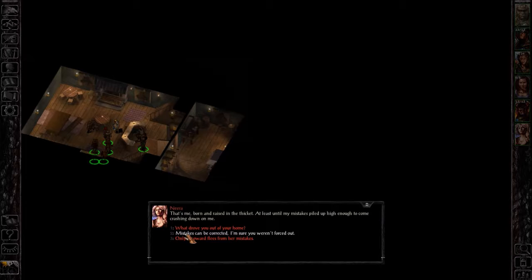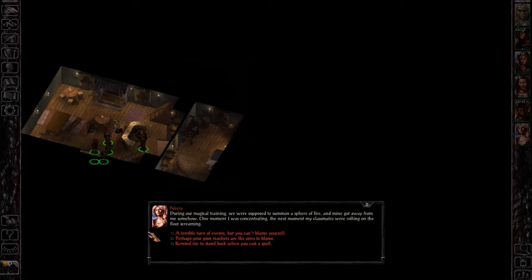I'm going to be friendly with her. I'll say: 'Well, I guess nobody kicked me out — but they would have if I'd stayed.' She explains: 'A maiming or two, if you don't count the second degree burns. Completely accidental — and everybody lived. Well, at least I'm pretty sure everybody lived.' During magical training they were supposed to summon a sphere of fire, and hers got away from her. One moment she was concentrating, the next her classmates were rolling on the floor screaming.